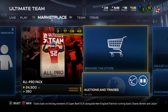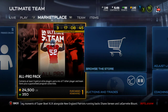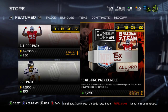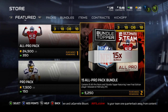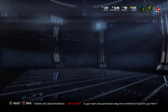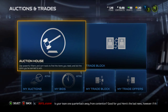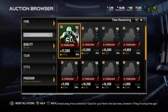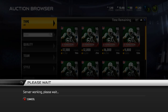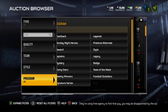Yo guys, what is up, it's Nick, and today they released Final Editions. The collection is not available till tomorrow, but if you buy an All Pro Pack bundle you will get a new Final Edition card as your topper — not one of the greatest toppers. There are four cards and the reward is Alshon Jeffrey, so let's hop into this and see exactly how much they're going for and how they look.